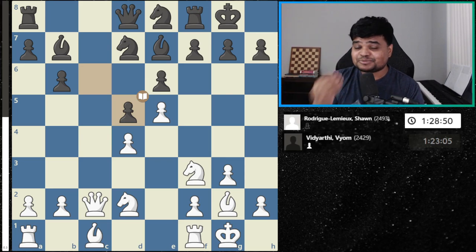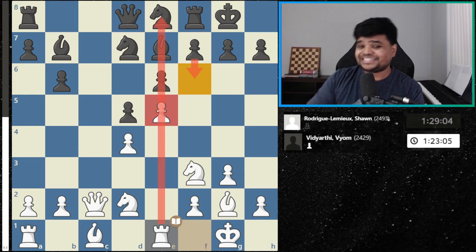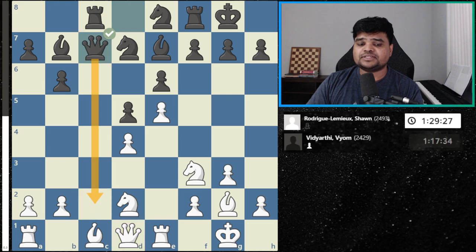In fact, I had this position as white against an IM — I think the game was a draw a couple of years ago. White plays rook e1, a good move, because sometimes black will try to break in the center with f6, and now the rook is already on a potential open file. Black plays rook c8, hitting the queen, and white goes queen d1.